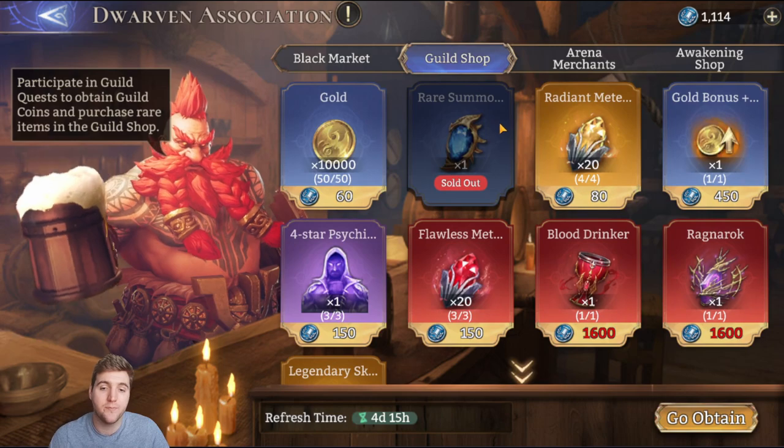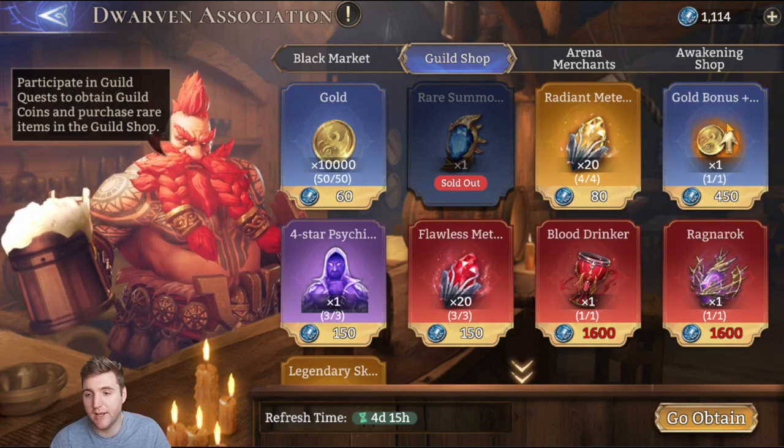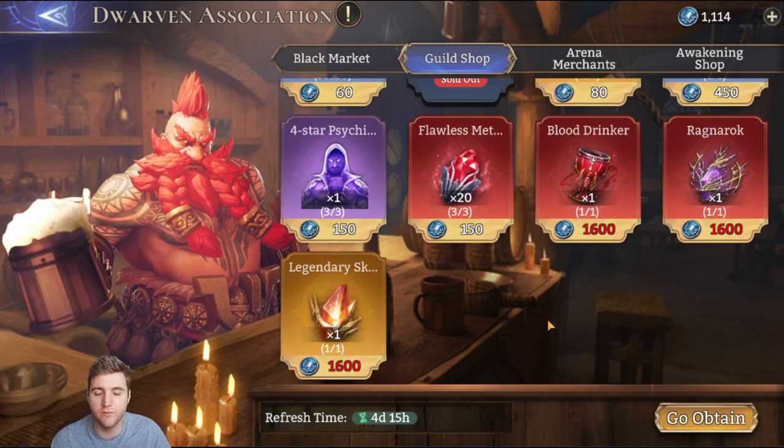My priority in the guild shop: legendary skill crystals first, then rare summoning crystals because it's fun, and definitely sneak in gold bonuses when you can — but go nuts with the farming when you do.